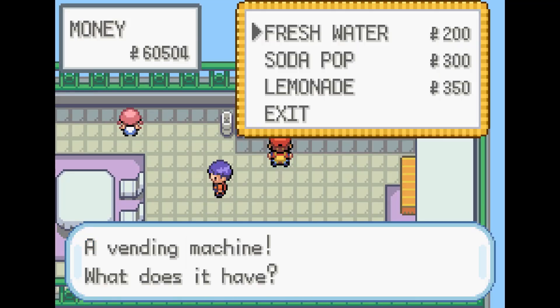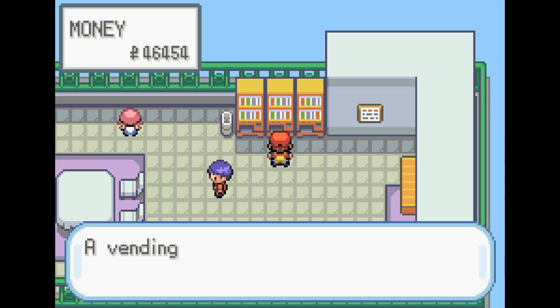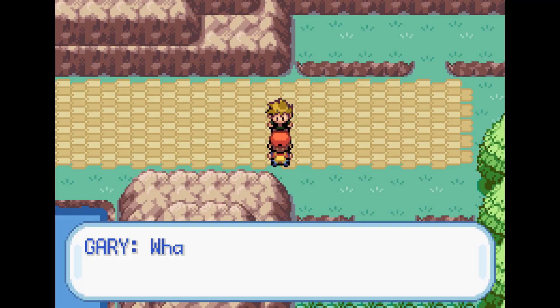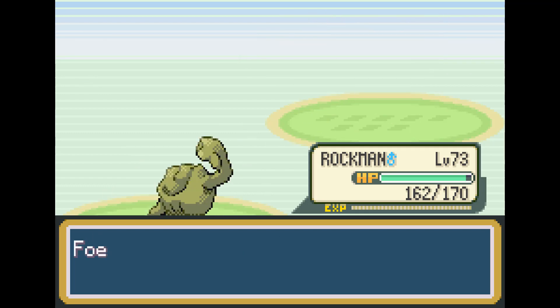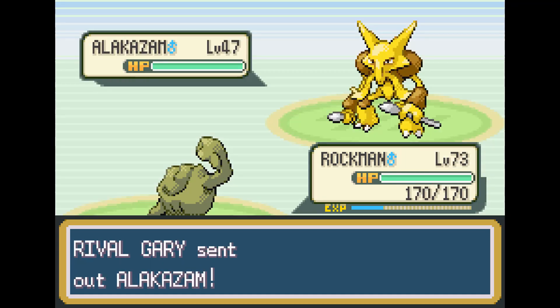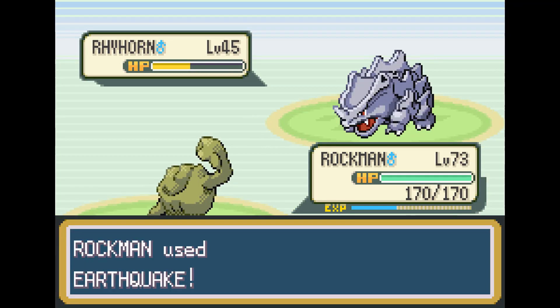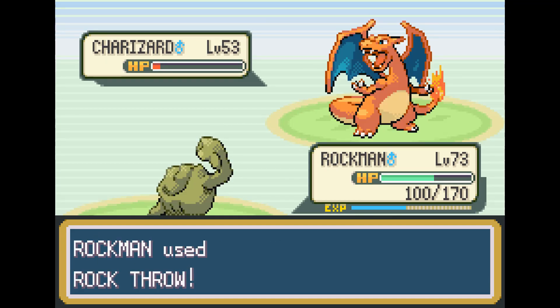The next rival fight, we actually lost about eight times, and I got tired of him taking my money, so I spent it all on drinks. Charizard's first Flamethrower did 75 damage, and then his second Flamethrower always does 101 — I have no idea why. We use a couple of Rare Candies on Rockman because we're just a little bit short each time of killing Charizard. We go ahead and use Rollout, which takes out most of his team. We have to take out his Gyarados with Rollout because if we don't, his Hydro Pump will absolutely wreck us. We Earthquake the Rhyhorn, and a Rock Throw is enough to take out Charizard. That took long enough — go screw yourself, Gary.